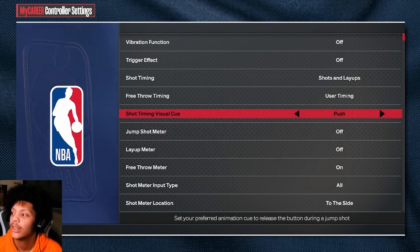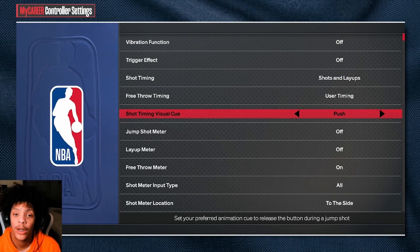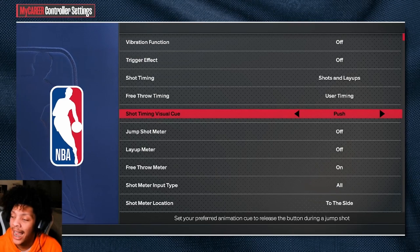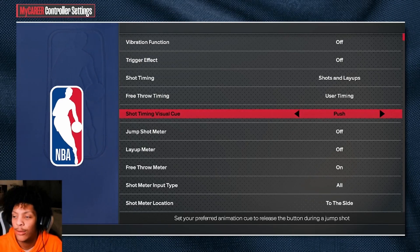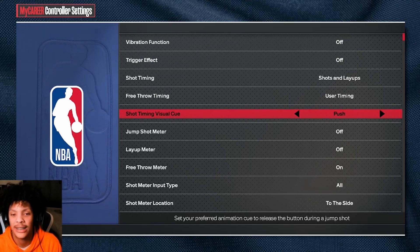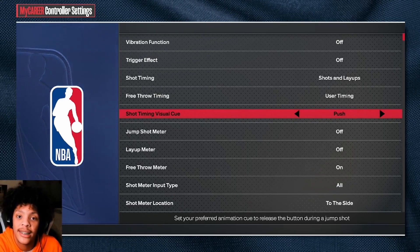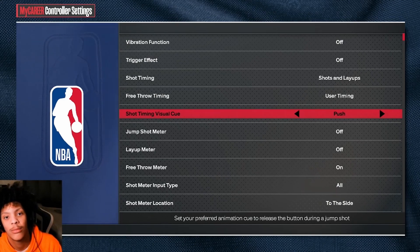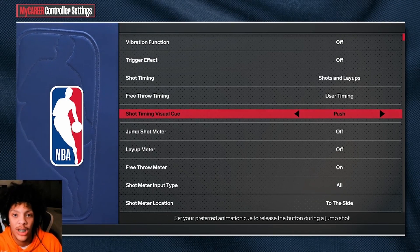Speaking of shooting without the meter and using a shot timing visual cue — this is where the big changes came with the new update. The cues have been kind of altered. You've got set point and push. I was using set point for the longest and I switched to push. The problem is your cues before the latency fix weren't actually your cues. So if you had set point and released at set point, it didn't green because it was so delayed — it would release at the push. Same thing with push: if you had push, it would release on release. But now since the latency is fixed, it's actually releasing when it should be released. So if your visual cue is set to set point, you're actually going to green if you release at set point. I think that's where the big majority of people are struggling right now — they're not used to actually using their cue correctly because the cues have been thrown off the whole year because of the latency.